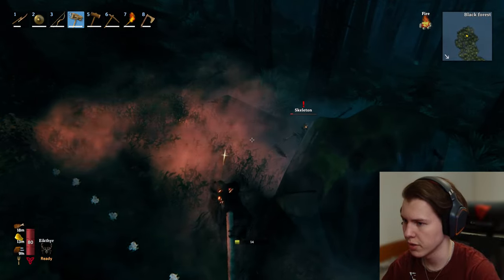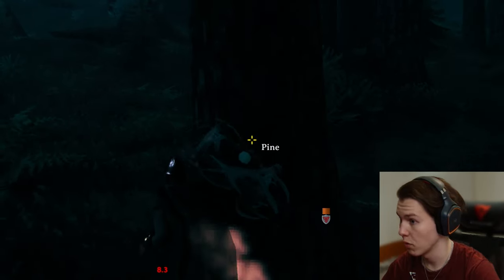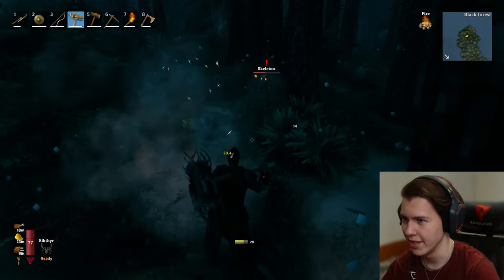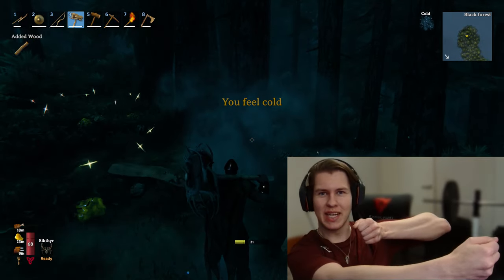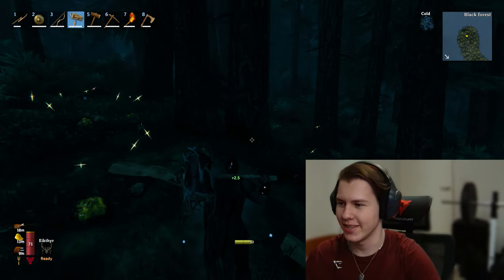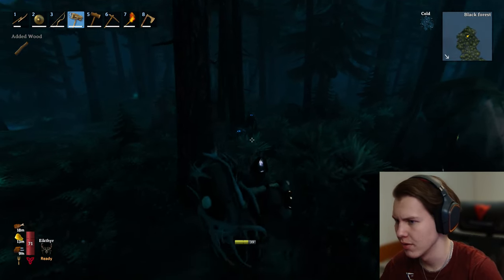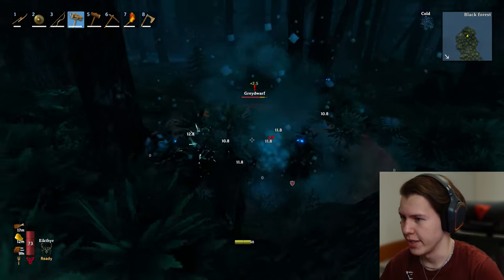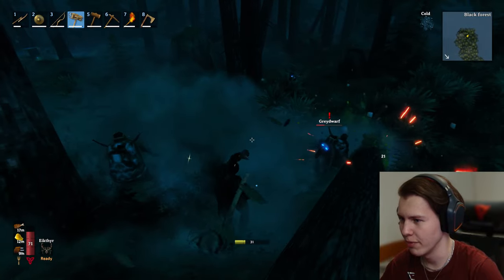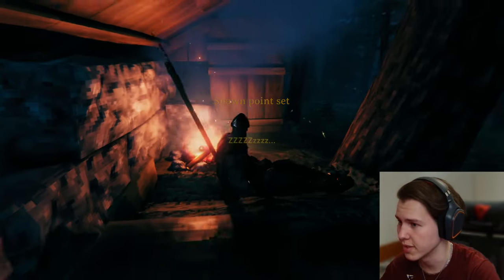Could you get away from here? I'm trying to build a base. A greydwarf archer — ooh, that was a skillful shot, he bent the arrow. I just cannot catch a break here. I want to sleep tonight — just let me make a base for myself, please. Oh, I can sleep right here — this is not much of a base, but hopefully we don't get surprised by anyone when we wake up.